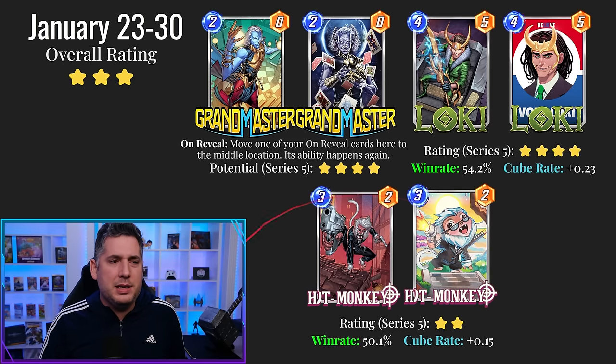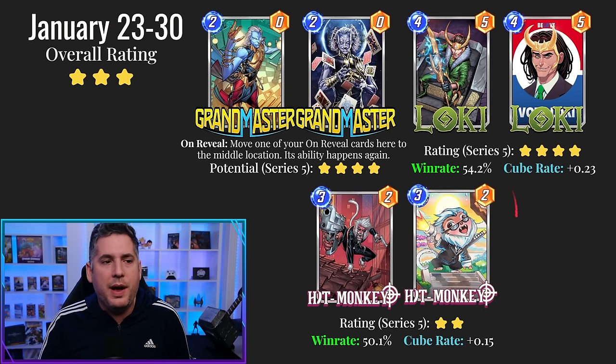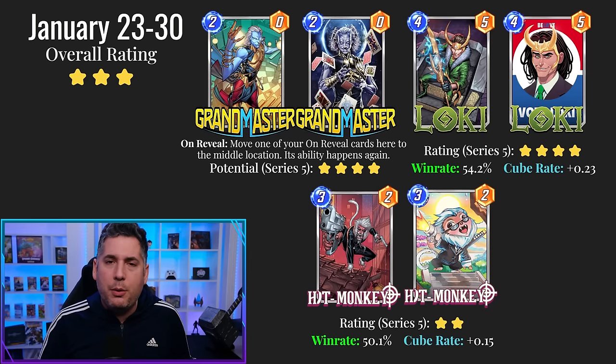Then you have Hitmonkey. Hitmonkey's in a bit of an interesting spot here because he used to be one of the best cards in the game, got nerfed into oblivion, and then has only found himself in pocket metas where heavy-handed combo decks come front and center. Unfortunately, Leech is wreaking havoc on the meta, so you can't hold on to turn 6 to do your big combo play, and a card like Hitmonkey loses value. Statistically it's a little weak. However, there's going to come a time where you're going to be happy that Hitmonkey is in your collection. So if you want to roll for Grandmaster and Loki, I wouldn't be too upset with pulling Hitmonkey, because there's going to be a time where he gets to shine once again.